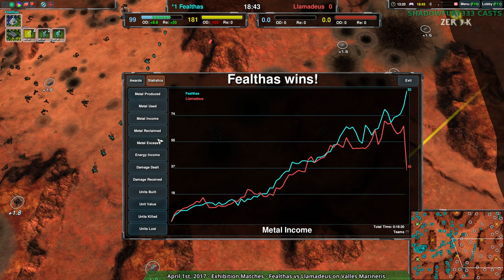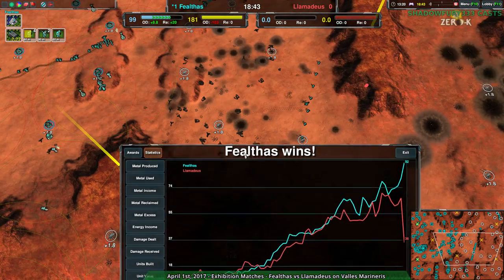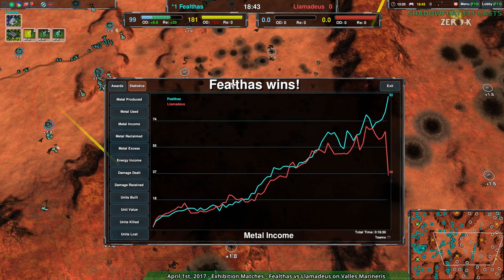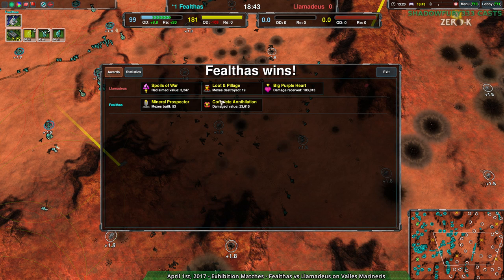All they had to worry about was making sure they didn't have any disadvantageous trades. Glaives can be outrun, Phoenixes are still somewhat useful — not the most useful but somewhat. Or of course you can go for gunships and have Rapiers, and Rapiers just wreck glaives — they one-shot glaives. They're more expensive, yes, but they wreck glaives. That is going to be the first game.